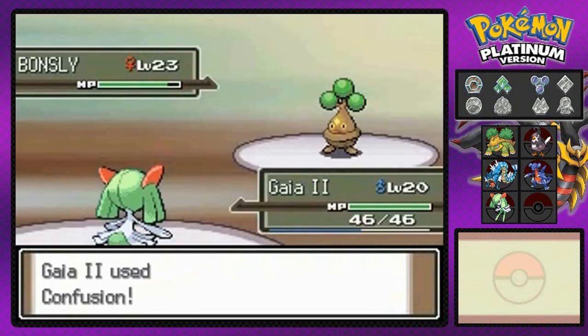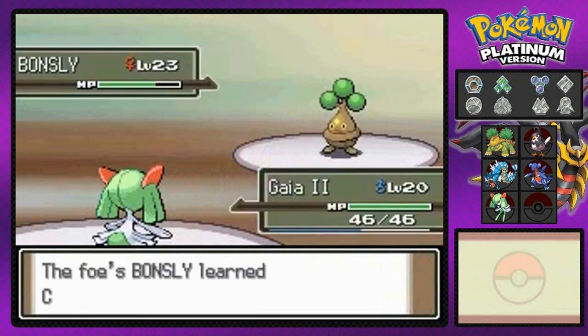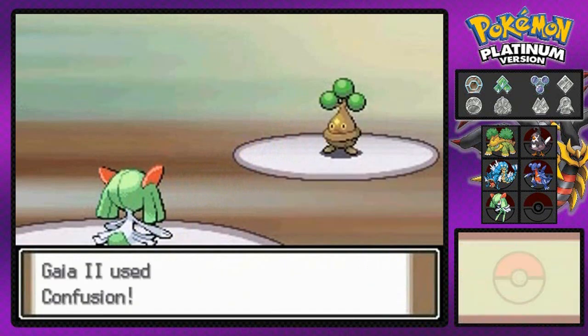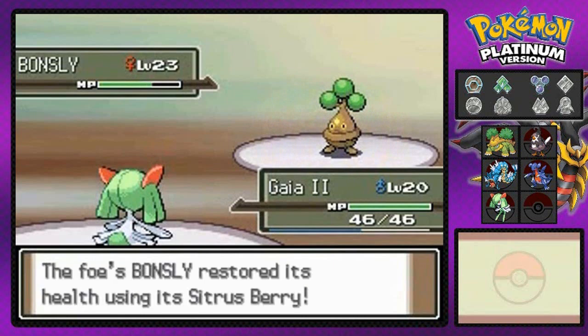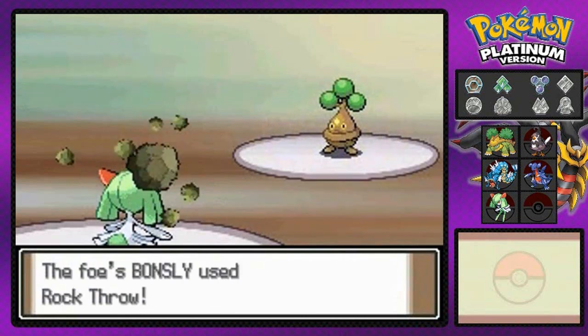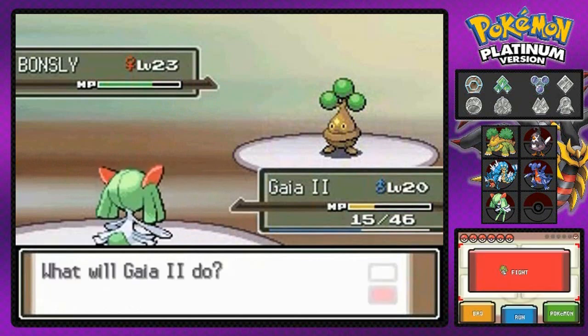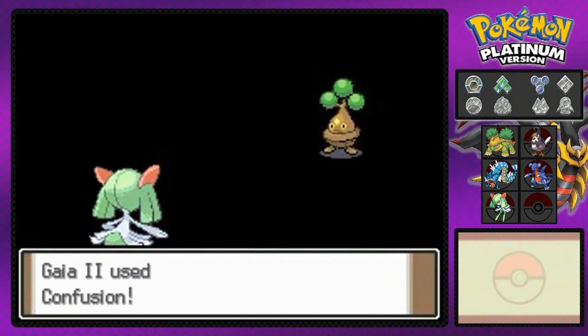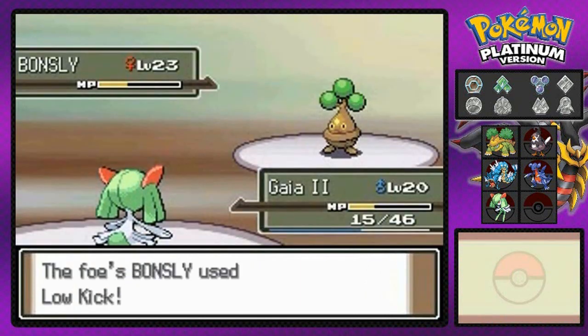I'm a big butcher of names. Is it Bonsly or Bonsly? I don't even know. I'm gonna have to use Pokedex Pro to actually figure that out. Eventually we'll find out. This Pokemon is giving my Gaia number two some fits right here. Confusion attack — doesn't defeat him. But here we go with the low kick and this guy right here almost beats me.